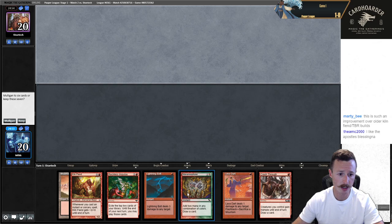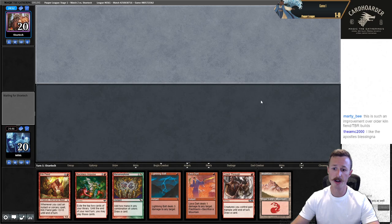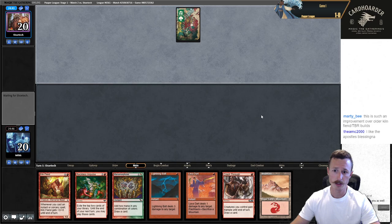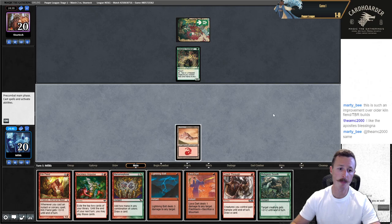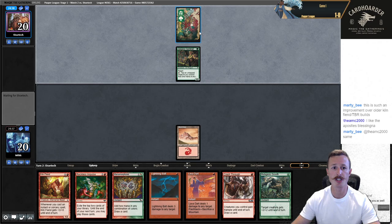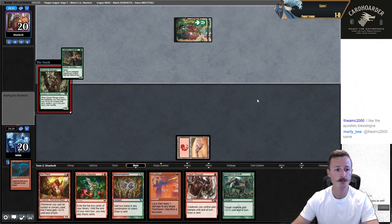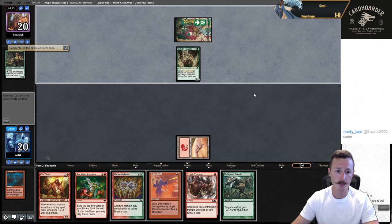Welcome to round two. We're on the draw; opponent mulliganed to six. I'm going to keep this hand — we have multiple good one-drops, one of them draws a card, and we have one land. I like Apostle's Blessing too — it really helps protect what we're trying to do. I'll play Arbor Elf... wait, Sentinel. I can still bolt it. Looks like it's just Elves. I'll just bolt Sentinel in response, then bolt their Priest of Titania. This is such a good matchup for this deck — we have four Dart main, four Bolt main.